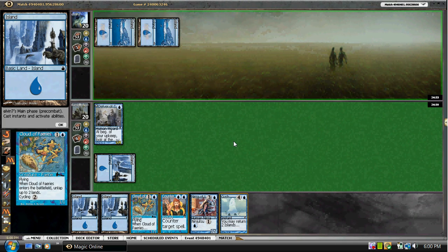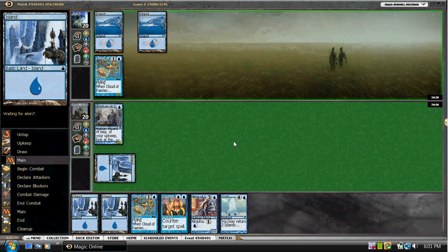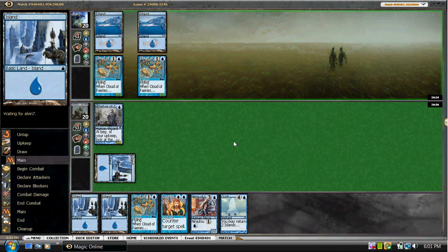It looks like he might be mono blue here. He does have Cloud of Fae, so that's going to resolve. Hopefully we'll be able to flip here. He's got a second one, it looks like. So he's going to be able to counter our Cloud of Fae.